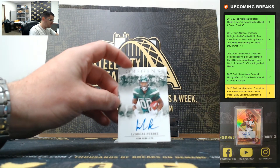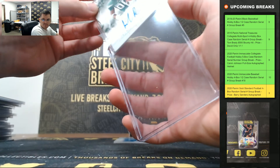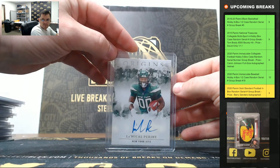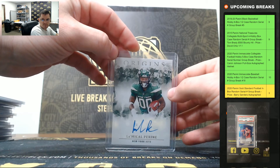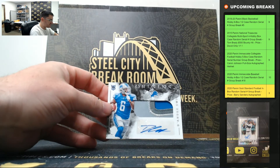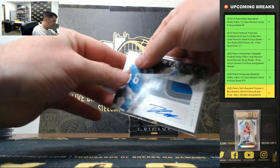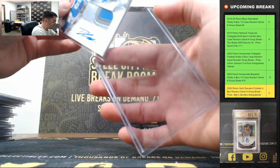LaMichael Perine — Jets. DeAndre Swift, nice three-color rookie patch auto. That's his second DeAndre Swift.